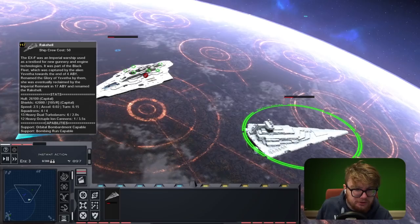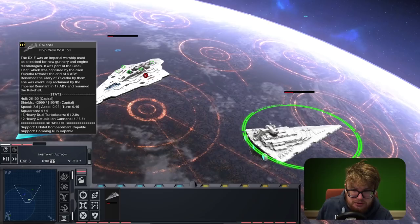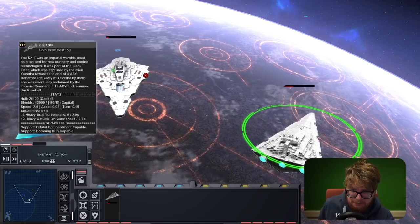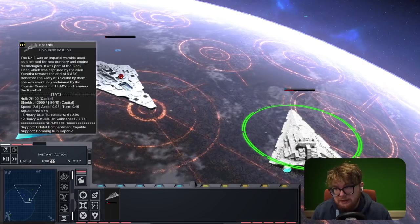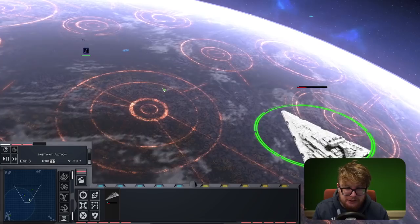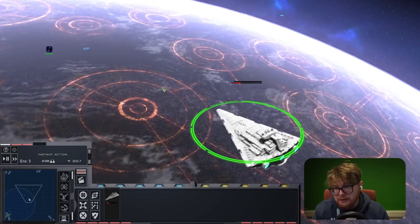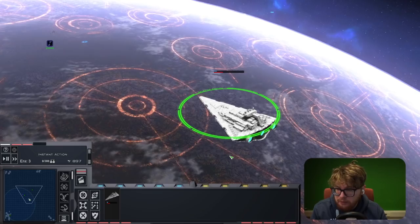Both ships are trying to rotate to get their hard points in effective range. Interestingly, the Allegiance was attempting to regenerate shields. I wasn't expecting it, but obviously it was two Allegiances so we can't give the win to them - the Rake Hell is still a better battle cruiser. It still wins overall but that's actually quite interesting. I thought the EXF was going to pull a clear win against two Allegiances considering how well it went at the beginning, but on a 1v1 the Allegiance just can't win.